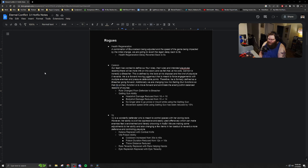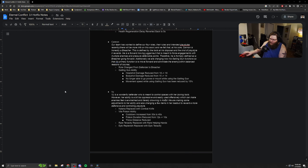For Cannon, his role is changing from a Defender over to a Breacher, and they are changing his Gatling Gun ability up just a little bit. The headshot damage will be reduced from 18 down to 16. The body shot damage will be reduced from 15 down to 14. You will no longer be able to go prone or mount while using the Gatling Gun, and the movement speed while using the Gatling Gun has been reduced by 15%.